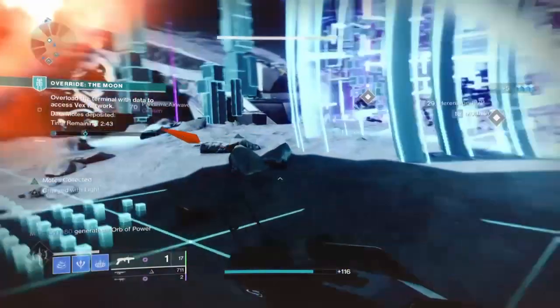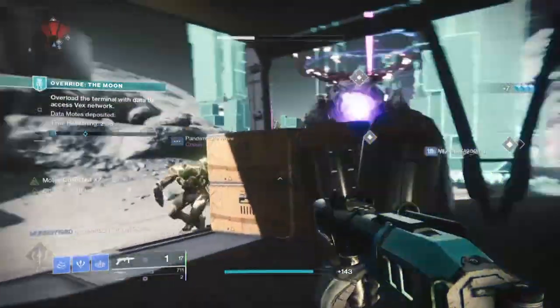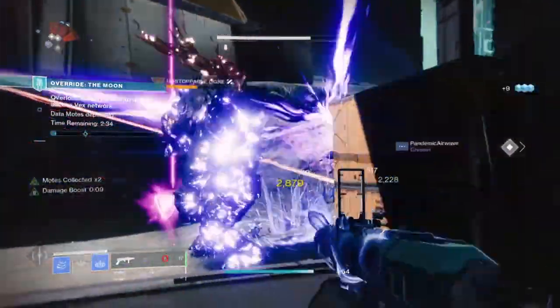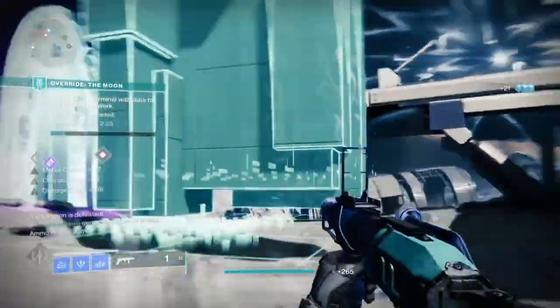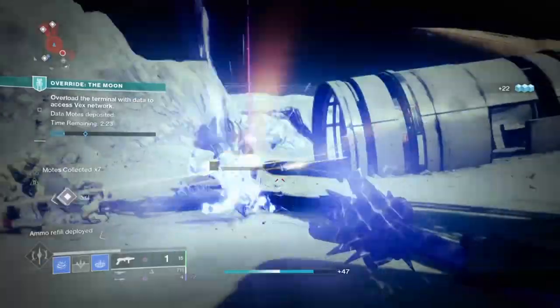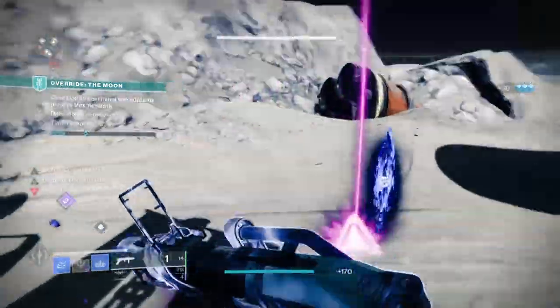I believe the only exotic that actually works as intended is Assassin's Cowl, as the exotic trait offers you invisibility. So as long as you get powered melee kills, you should be fine. With how they generally work, I would say they fall in the niche category where they have their place in low to mid level content like strikes or Gambit, but anything higher — requiring users to play it safe — is where the exotics can fall off drastically, except for maybe Assassin's Cowl.